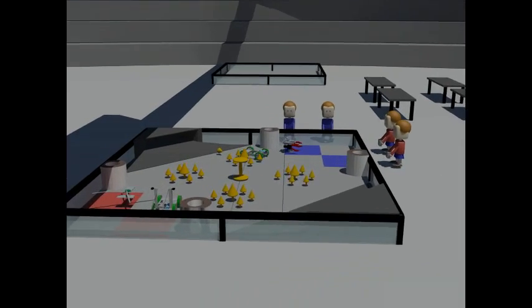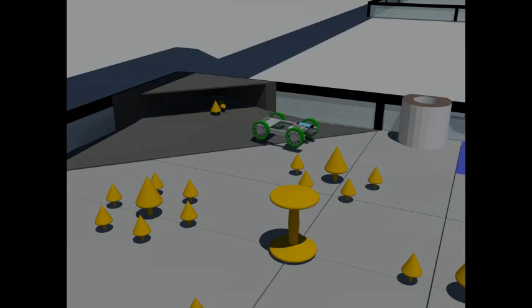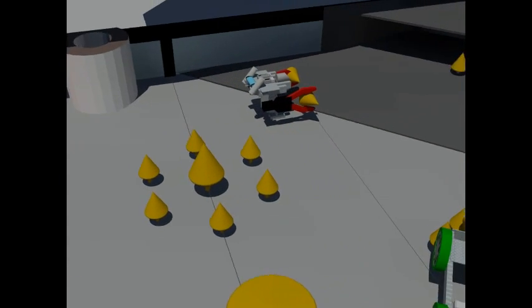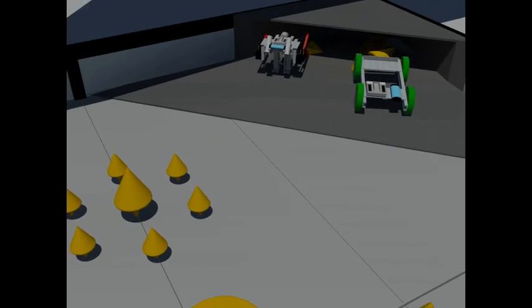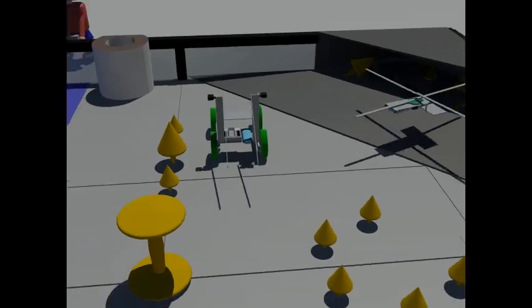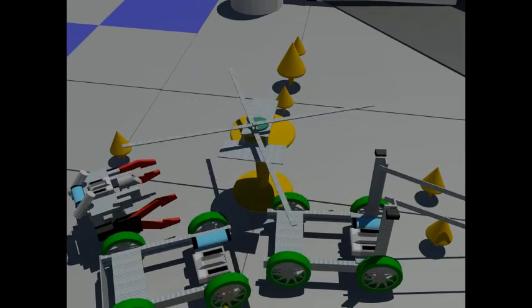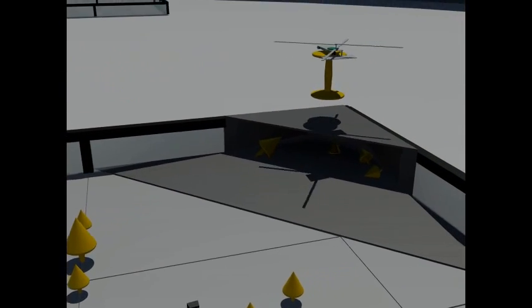The robots now move on to the tele-op period where they are controlled by human drivers. Blue team is going on a rampage, scoring one large top and twelve small tops. Red team fights back, scoring three large tops and a couple of small tops. It's the last 30 seconds of the match and teams can now lift and place the dumbbell onto a corner goal. After some wrangling it seems that red team has managed to score the dumbbell.